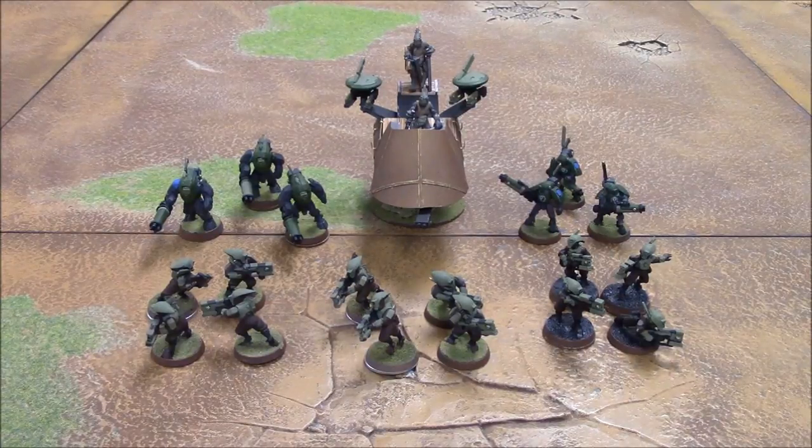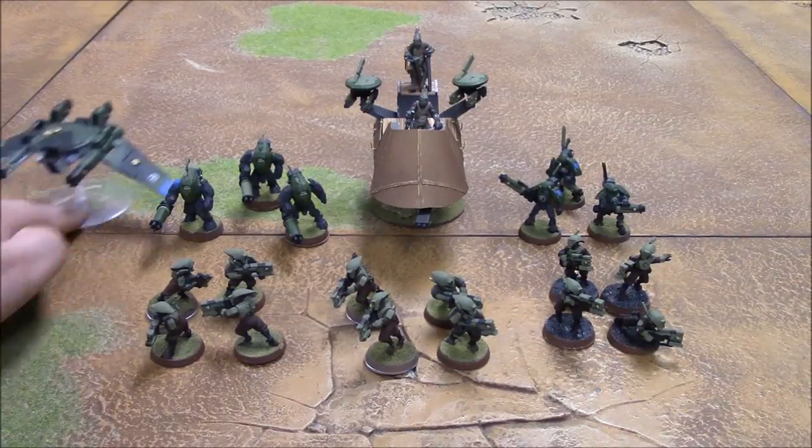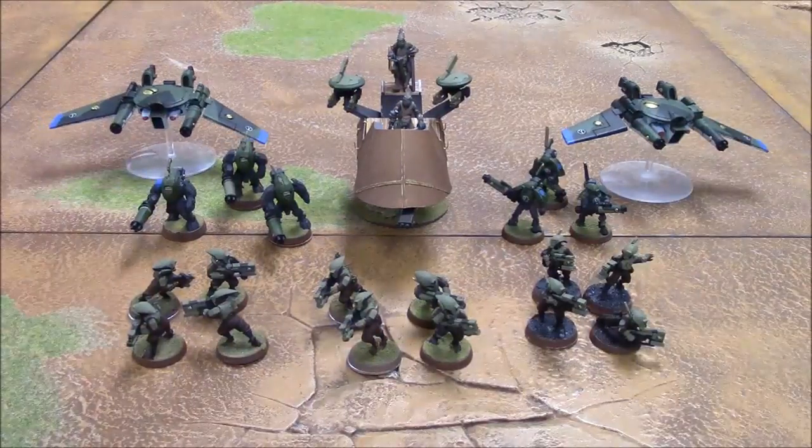What's nice is this is a formation that is very, very well tied to the fluff. Before they came out with this, back in 6th edition when Unbound first came out, I was essentially running this squadron without the formation, without the Piranha, because Pathfinders would range forward with Kroot and with stealth suits and would also include a pair or more of Remora drones as kind of air cover. So it really is a very fluffy formation. And now with the new Death from the Skies rules, you can take this formation and those two drones as a separate flyer wing.